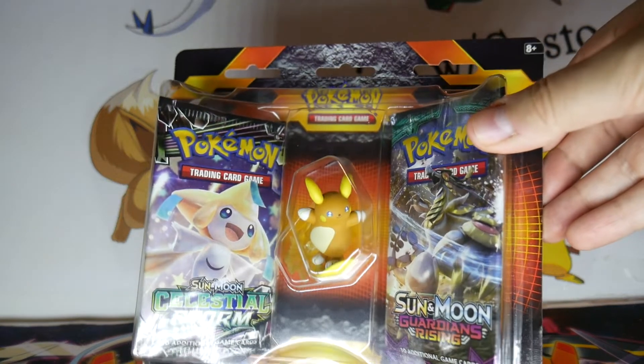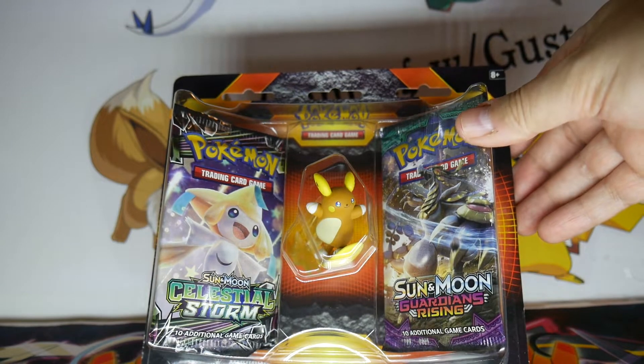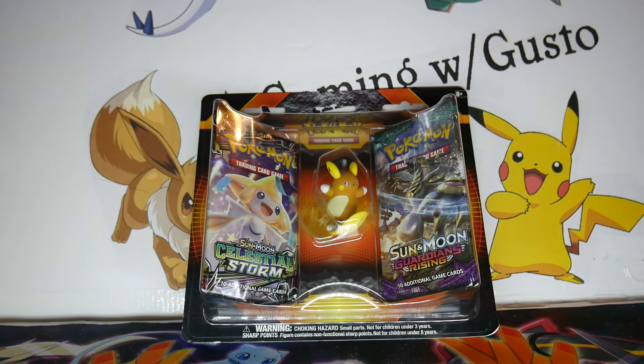And as you can see, I have one of the Alolan Raichus right here. Now, all of the packages I have seen include a Celestial Storm and a Sun and Moon pack of some sort, like a Guardian's Rising or Crimson Invasion, something like that. I haven't seen any deviation in those. RealBreakingNate, I believe, only found Marshadow and the Alolan Raichus. I was able to find all three at the local Walmart I went to.